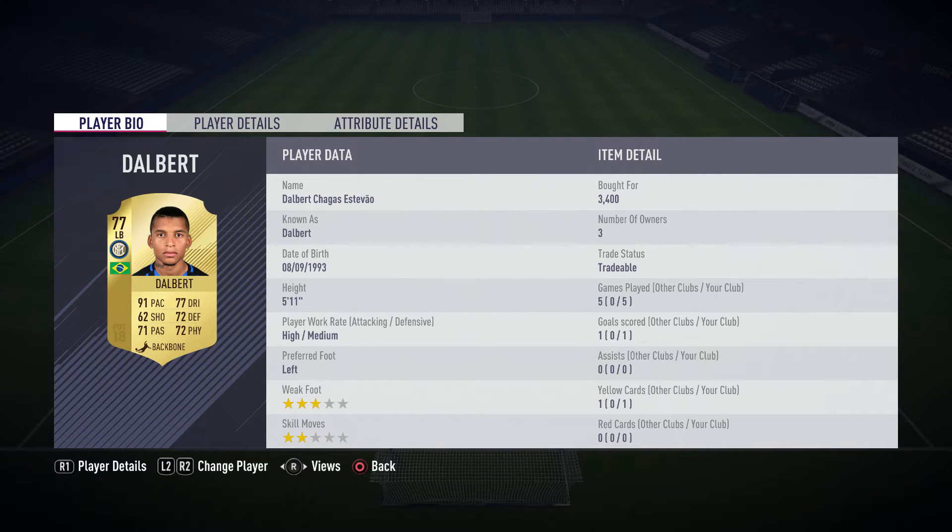Our left back is amazing — 91 pace, good at dribbling, good at defending, good physical as well, high attacking work rate, 5 foot 11. Now in the midfield position, you can't really build a hybrid Premier League squad without Santi Cazorla. He's already in the squad — his high attacking work rate and 5-star weak foot make him absolutely amazing.